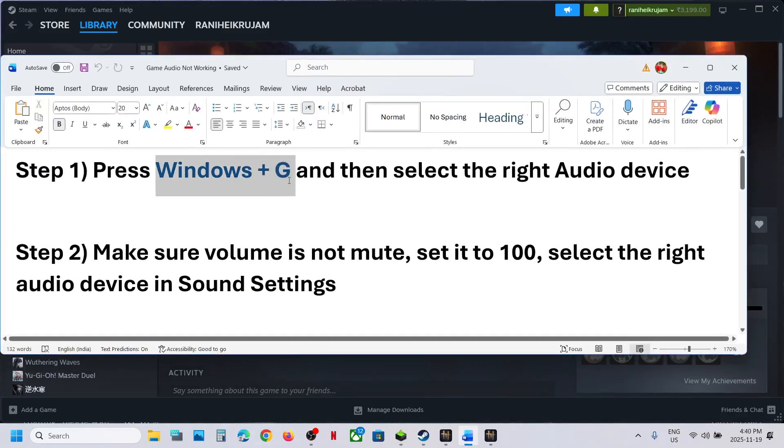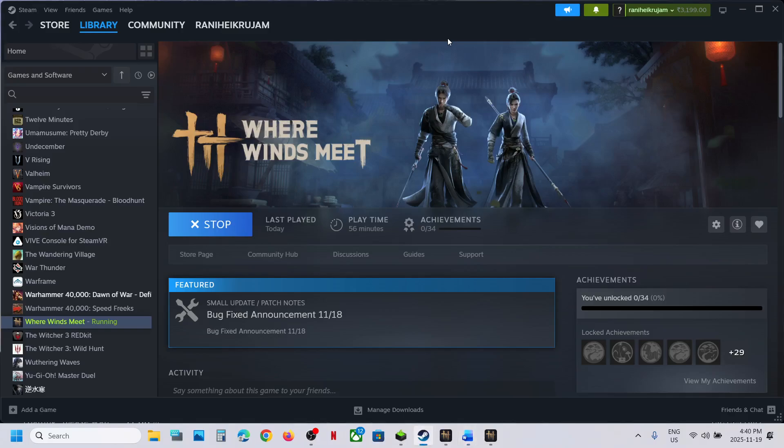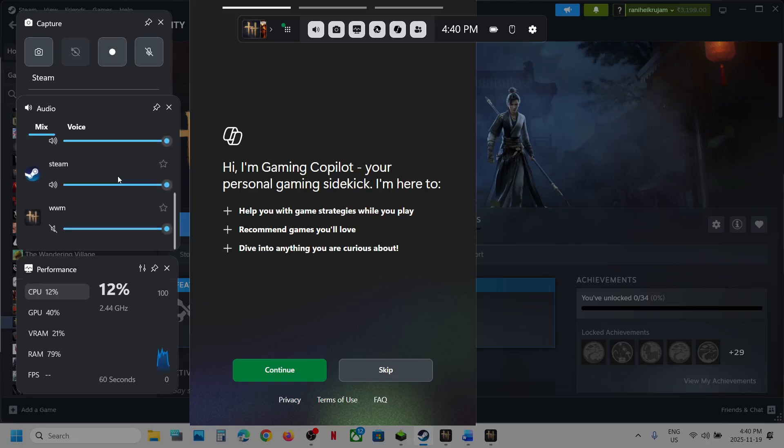The first step is to press Windows plus G and then select the right audio device. Press Windows plus G on the keyboard and this will open Game Bar. Now go to the speaker icon over here, click on the speaker icon and then select your audio device from the dropdown option.